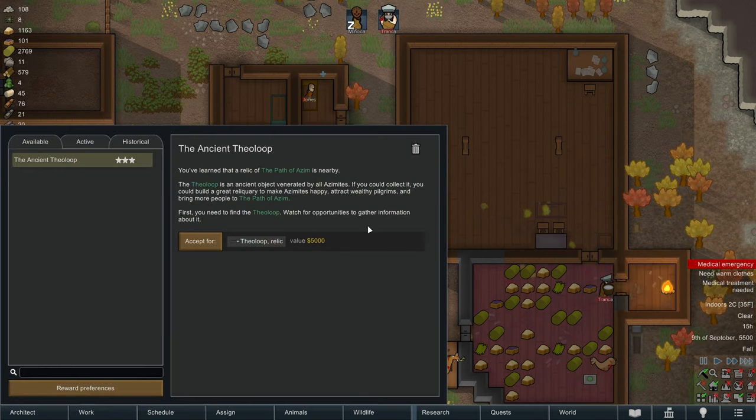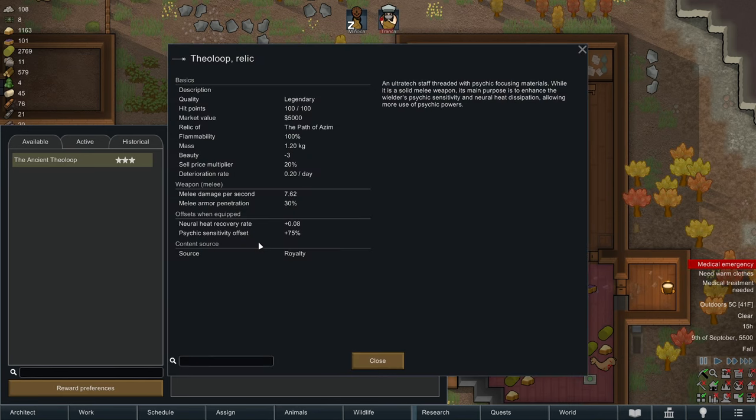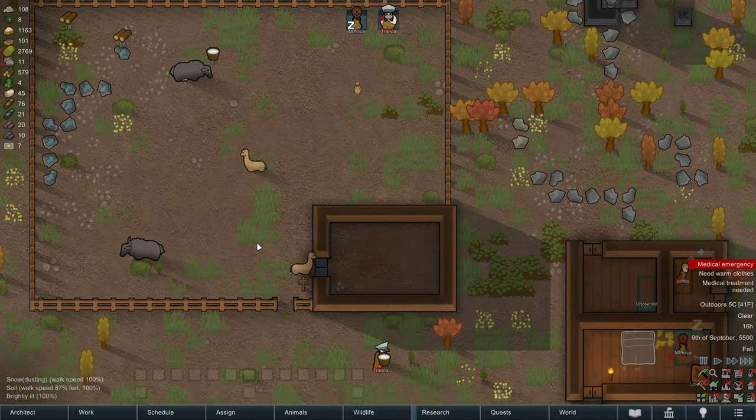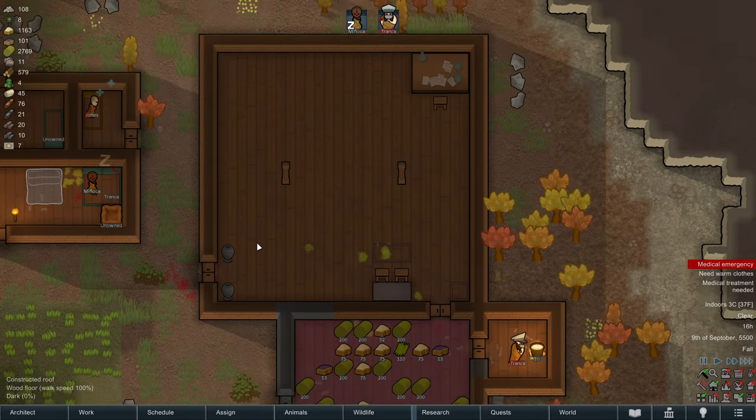The ancient thealoupe - you've learned that a relic of the path of Azim is nearby. The thealoupe is an ancient object venerated by Azimites. If you could collect it, you could build a great reliquary to make Azimites happy, attract wealthy pilgrims, and bring more people to the path of Azim. First you need to find the thealoupe - watch for opportunities to gather information about it. We will definitely look into finding this thing. I've done quests to get information about artifacts before, but I don't think I've ever actually fully recovered an artifact before.